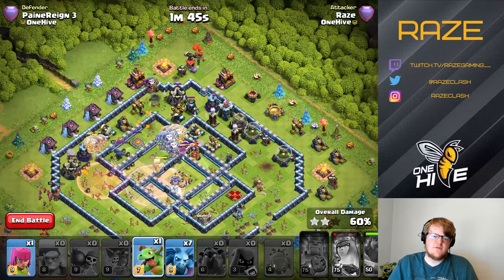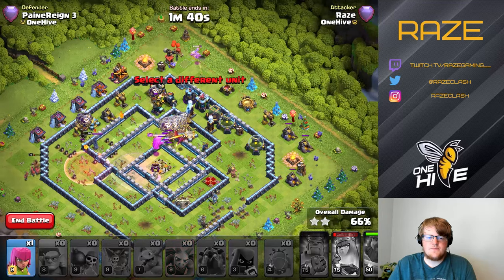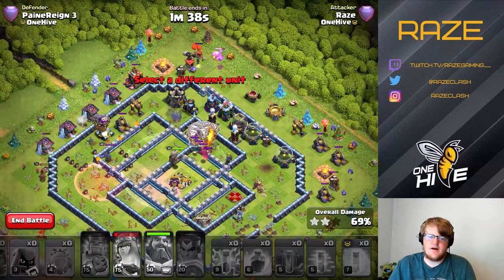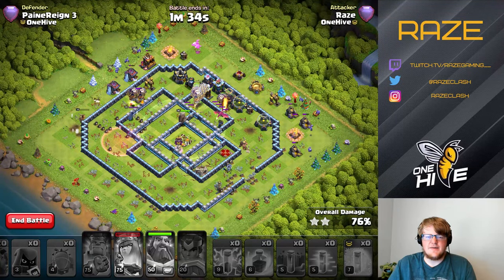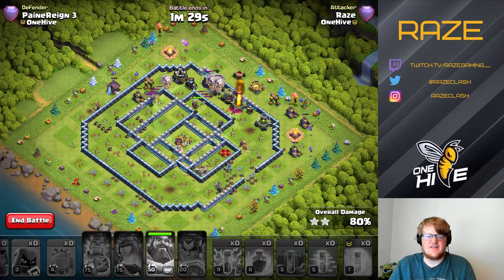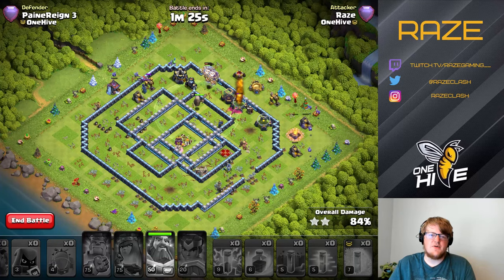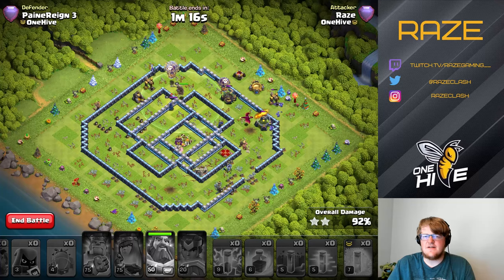Use the Warden Ability over the Inferno Tower and the Scattershot. Then use the Freeze Spell on the Scattershot and Eagle Artillery, which are both in range — though I think I missed one of them. It's not the easiest Freeze to land, but it is possible. With about a minute left on the clock, it's going to be a pretty good cleanup.